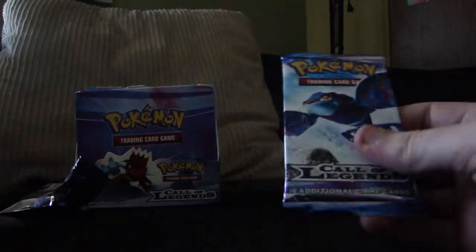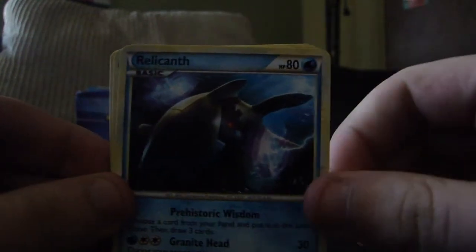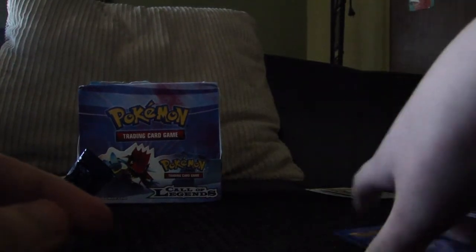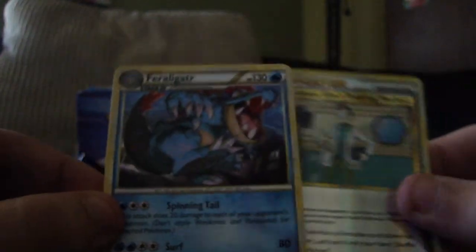Last two packs — we'll go with the Kyogre pack and leave Lugia for last. Maybe he'll bring me good luck. So we start off with a Hitmonlee, Mareep, Chikorita, Phanpy, Relicanth, Pidgeotto, Bayleaf, and Professor Elm's Training Method. For our Reverse we get another Professor Elm's Training Method Reverse, and our Rare is a Feraligatr. Alright!